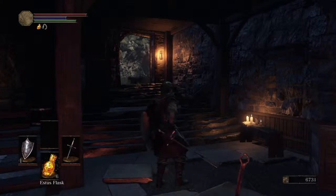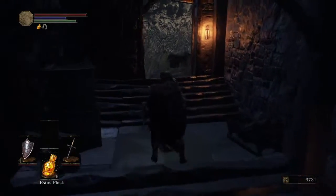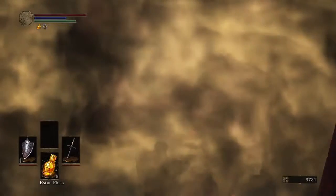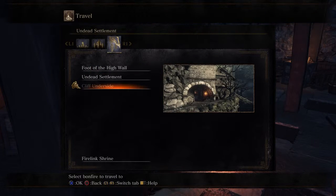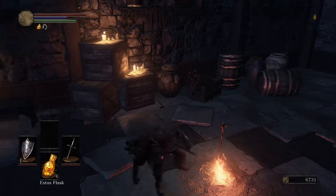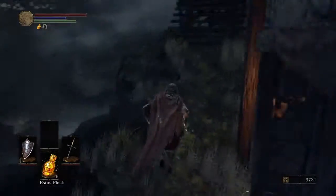Hello YouTube, this is GalwayYugio here and this is part 7 of my beginner's guide to Dark Souls 3. We got to the Cliff Underside bonfire from the Foot of the Wall bonfire. We actually got through two bonfires — the Undead Settlement bonfire straight after the Foot of the High Wall bonfire. We will continue on and get to the next bonfire in this part.